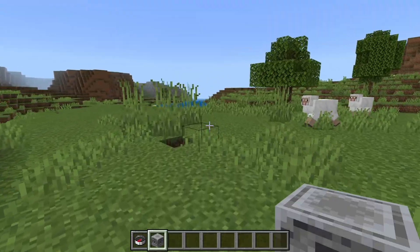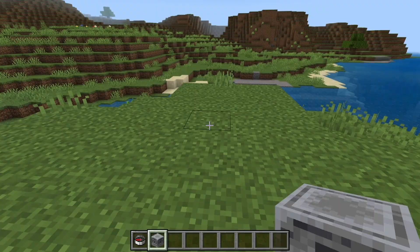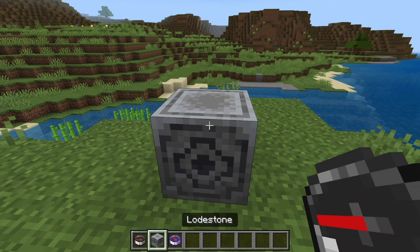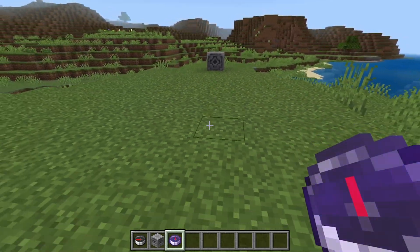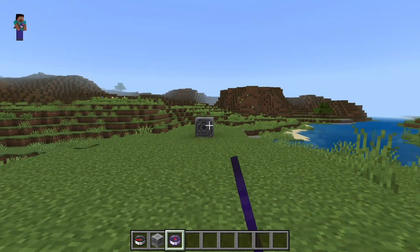However, another thing that you guys could do is use the lodestone block. The lodestone block is kind of an expensive block as it does require one netherite, but what's really cool about it is that if you right-click on it you will actually get this brand new compass called the lodestone compass — it is going to be an enchanted version of the regular compass, and basically it is going to point to this block.